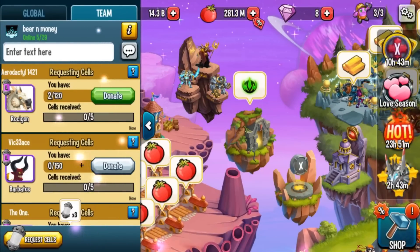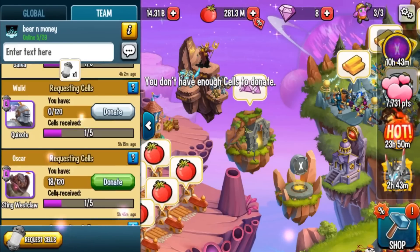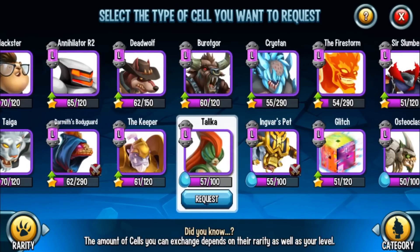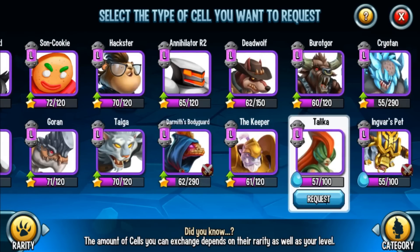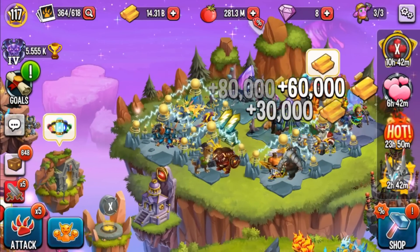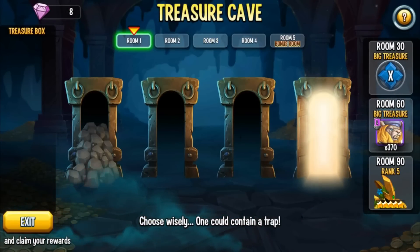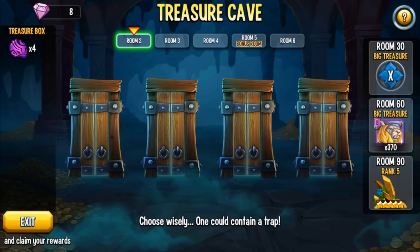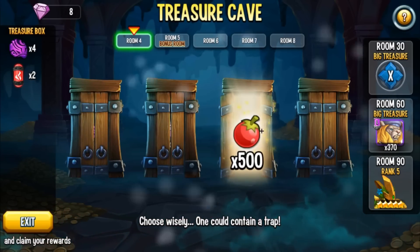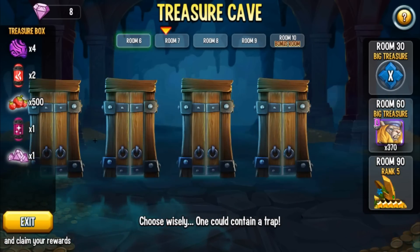We can do the treasure cave — why not. Before I do that, let me go ahead and donate those two Rossingon cells and two of these monster cells. What could we request? I don't think I've gotten any cells from Portalica recently, but I'll request it and if I don't get anything this time I'm probably gonna switch around. I also gotta do my attacks — four orbs. Imagine getting the trap on your first try, that would be so sad. But okay, I guess not.